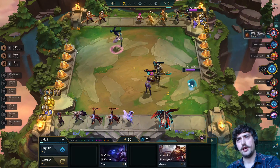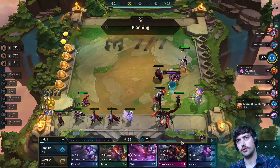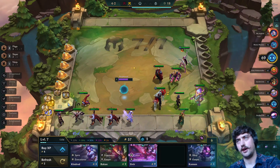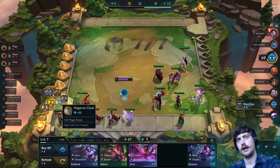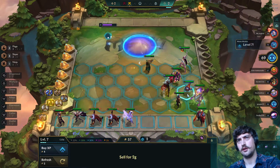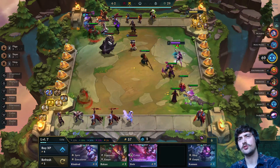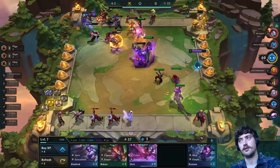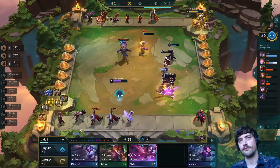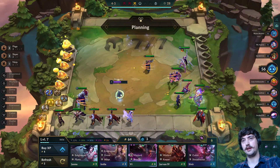One issue I noticed with my play style is that I have not been rolling down at level seven — that's really greedy. 4-1 is when the damage from losing rounds really starts to hurt, so I should have rolled down at level seven at 4-1. And now I'm just playing without a chosen — this is so bad. Why did I sell my Shyvana chosen if I wasn't going to commit to rolling for another one? That's another question I have to ask myself. You definitely shouldn't do this — you cannot really afford to play round four without a chosen.